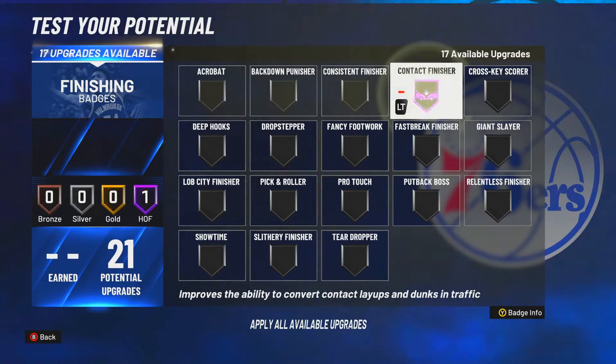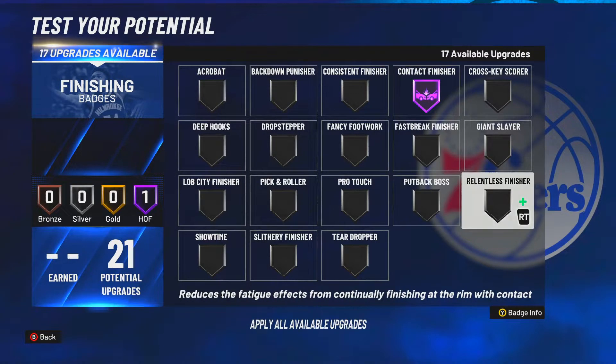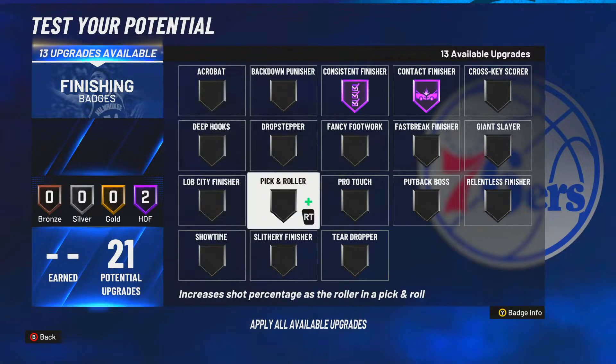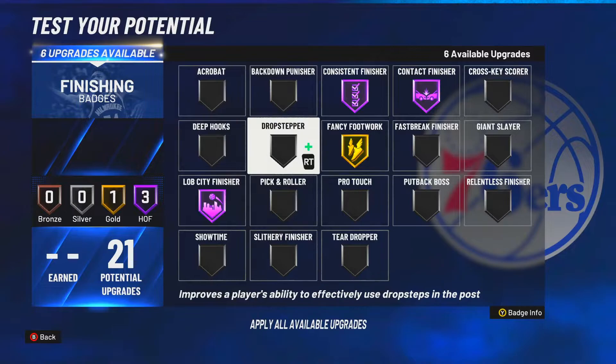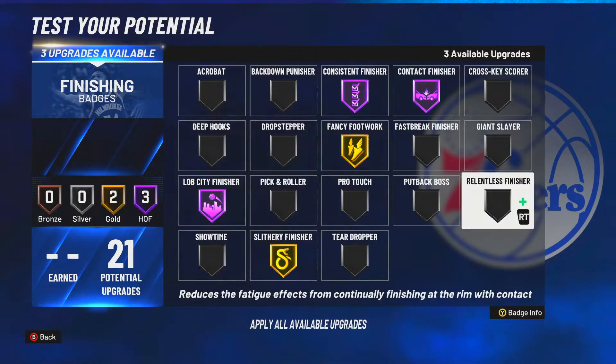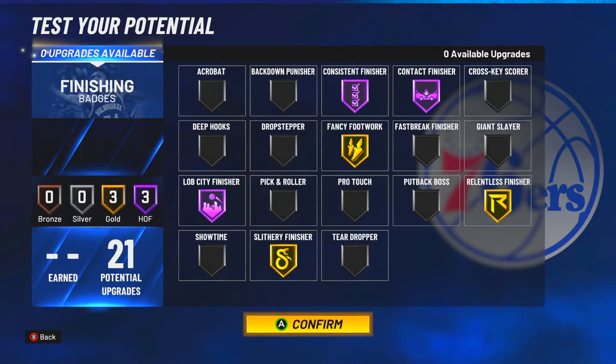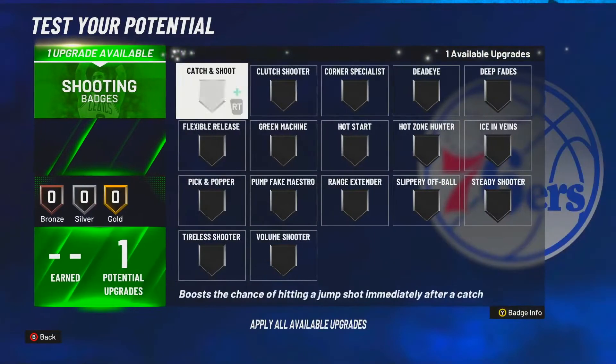For finishing, go contact finisher, consistent finisher, lively, fancy finisher, slippery, and then relentless finisher. That's a lot of badges — tons of badges. Slippery, and overshooting as well.